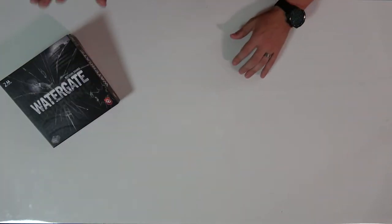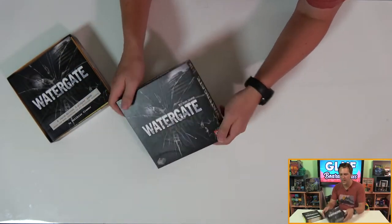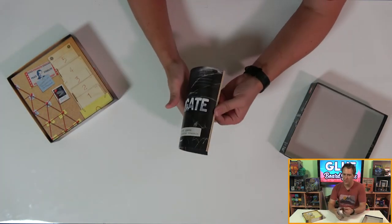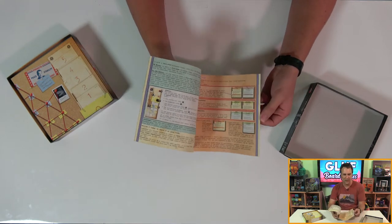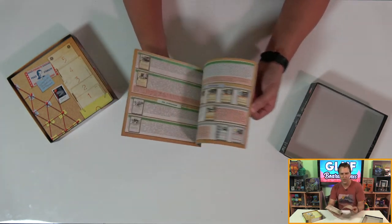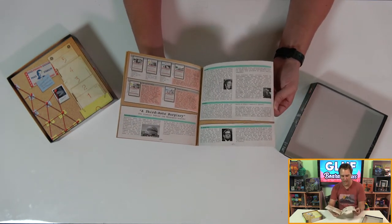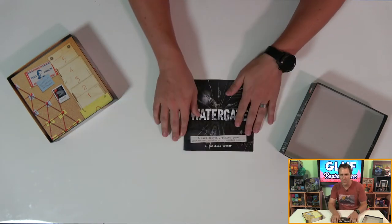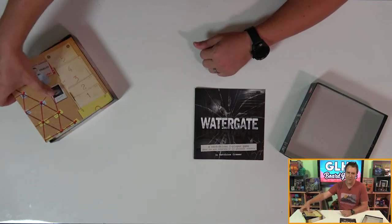The cover art here ranks among my favorites that I've ever seen. It perfectly evokes the theme as well as the gameplay style. First up inside is the rulebook, which is much thicker than it needs to be. Only the first ten pages are dedicated to set up and teaching the game, while the rest is chock-a-block with incredibly detailed information on all the players in the scandal, as well as a timeline of Watergate itself, and even some historical context for the event. It's marvelous as a teaching aid, and I'm absolutely in love with the attention to detail here.